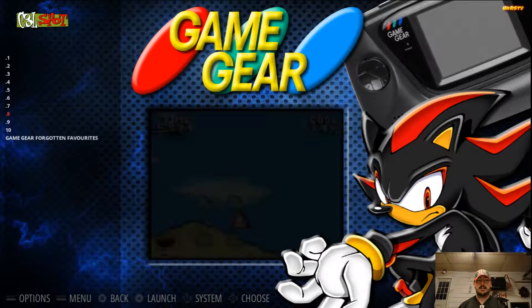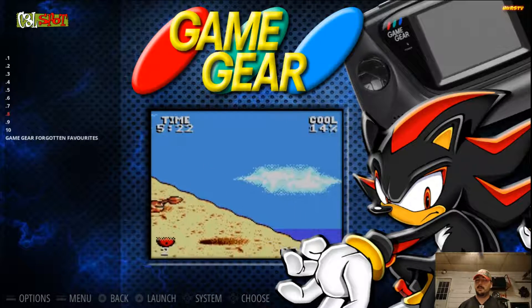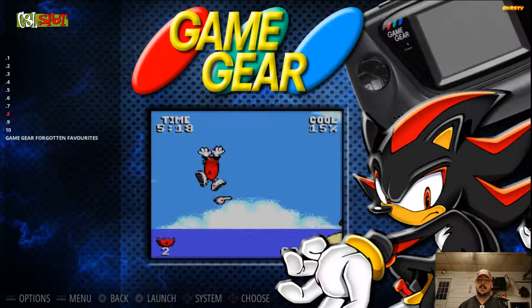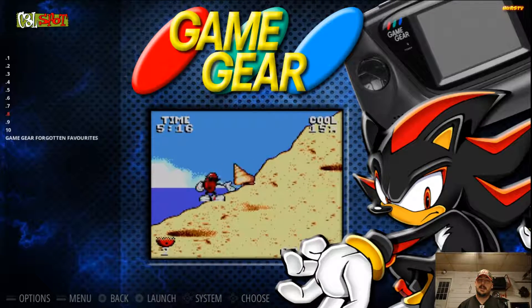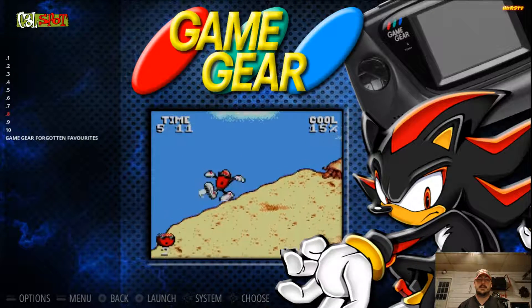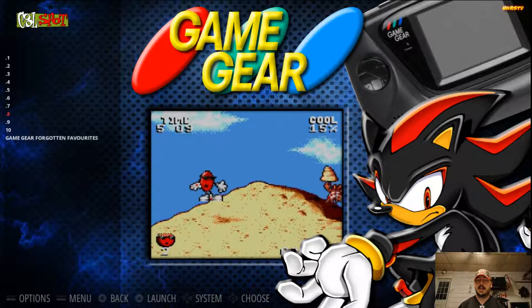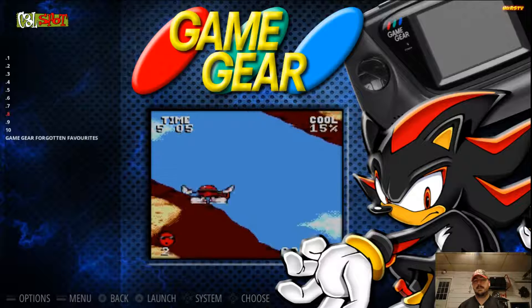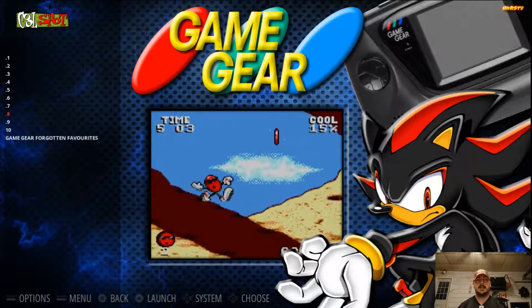Coming in at number 8, we got Cool Spot. Cool Spot was released on a few different consoles. I just like playing it on the Game Gear — it's a good game. It doesn't really matter which console I play it on, I really enjoy it. Always have. Mostly played it on the original NES, but definitely coming in at number 8 on the Game Gear.